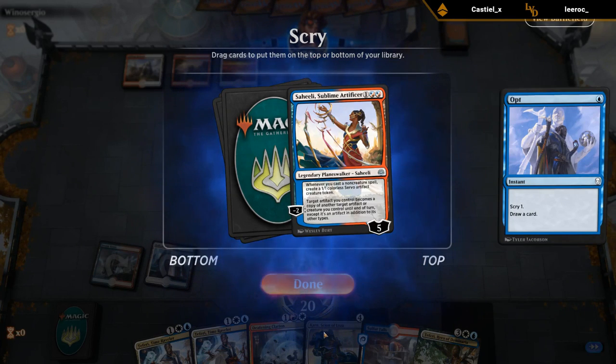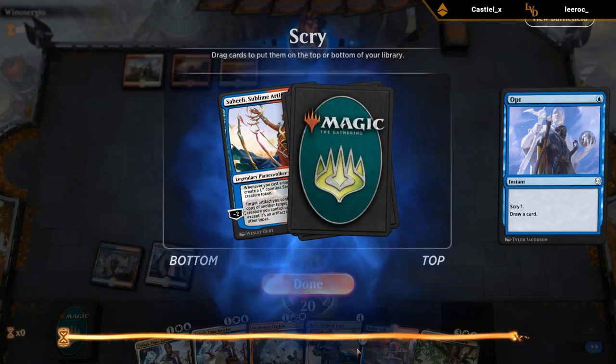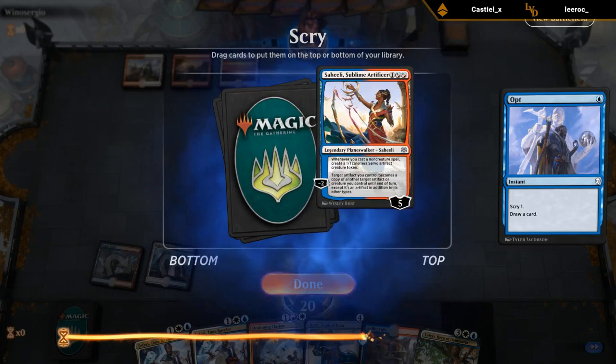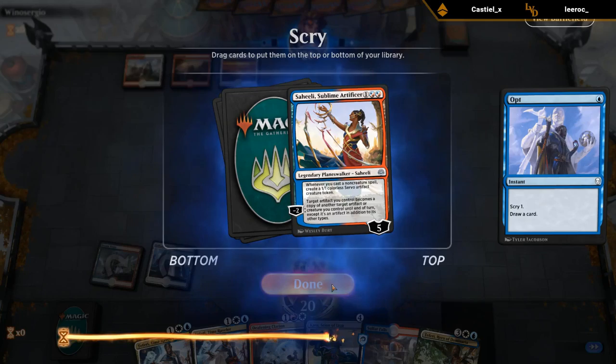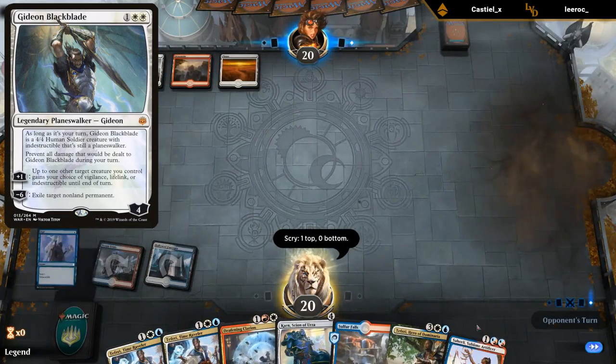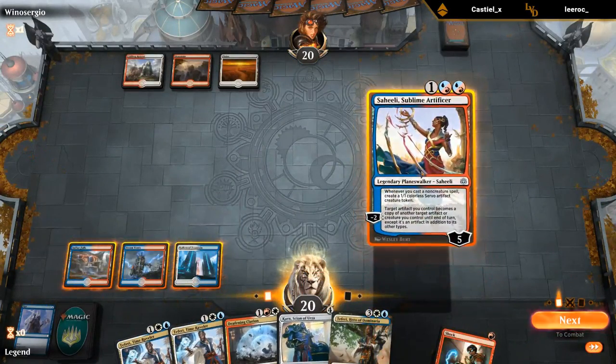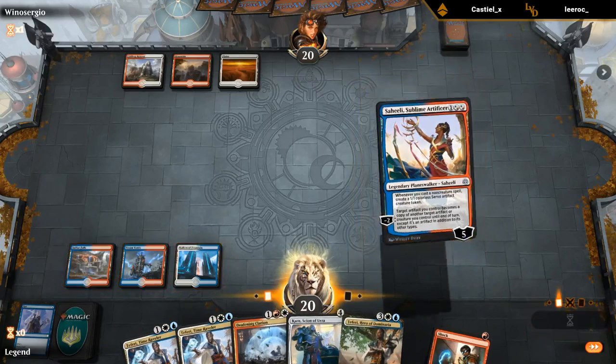On the other hand, we also have Karn and Teferi that we want to be playing, so it might be better to just hit our land drops. Saheeli does synergize well with Karn's minus two. She's also pretty good if the opponent plays a Gideon at some point, since Teferi can bounce Gideon but we can chump block all day with Saheeli.